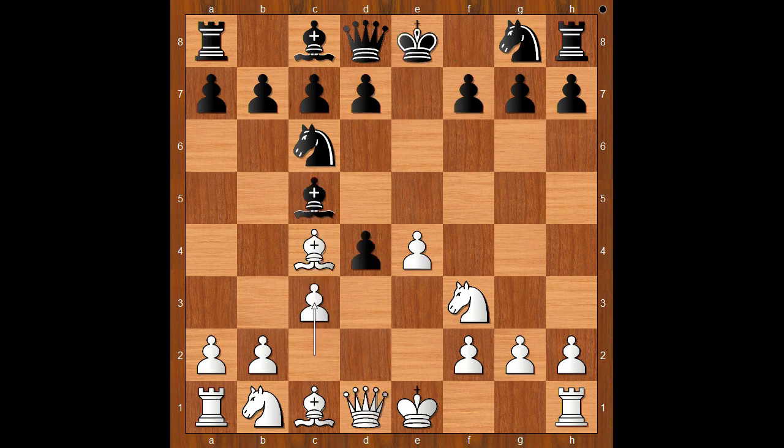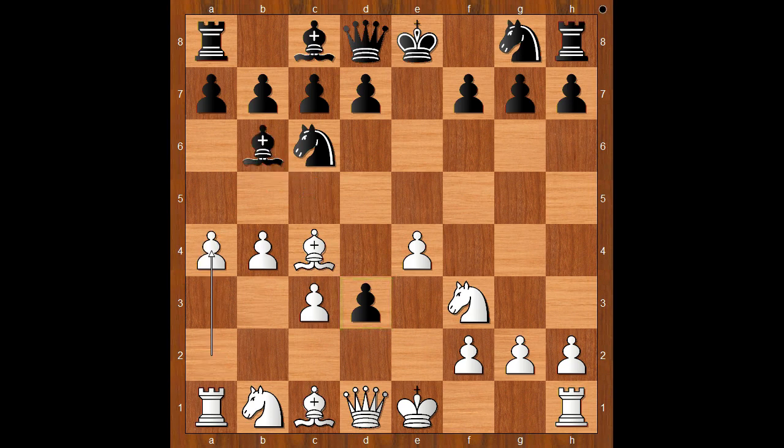Back to our game. d3 was played, white to move. b4. The pawn on d3 is not going anywhere. Bishop to b6, a4 threatening to trap the bishop, a5, b5 attacking the knight and gaining space on the board.